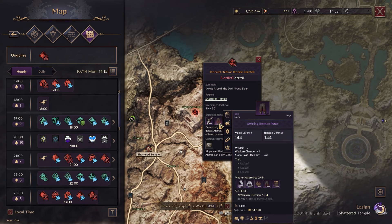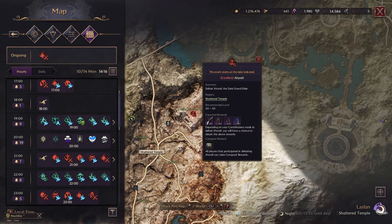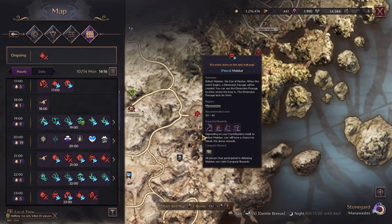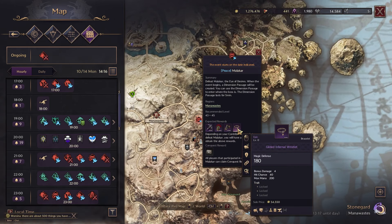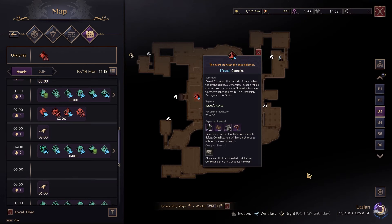Asriel has the Swirling Essence Pants — great if you're going for weakened duration, wisdom, weaken chance, and mana cost efficiency. There's also the Divine Justicar Pants as a stand-in. This spawns in the Shattered Temple. Malachar in the Mana Waste has a chance of giving you the Gilded Infernal Wristlet — a good stand-in with bonus damage, hit chance, and max mana if you're struggling to land weakens. Then we have Morakai in Carmine Forest, who has the Abyssal Grace Pendant with sleep chance and mana cost efficiency — a good stand-in while waiting for a better healing necklace. On the third floor of Silius Abyss, Cornelius will spawn and has the Swirling Essence Gloves, perfect with attack range increase, wisdom, and critical hit for the weaken heal route.